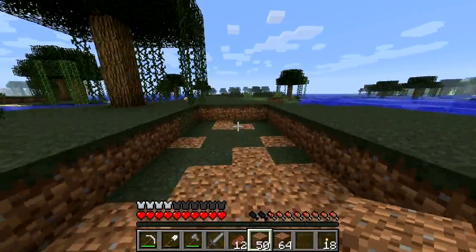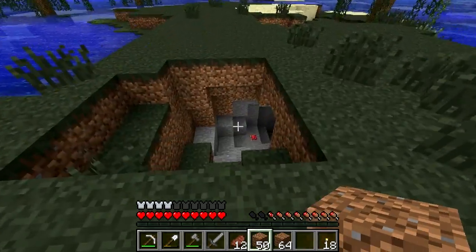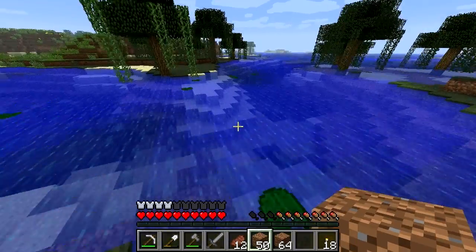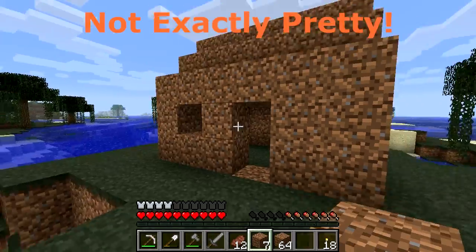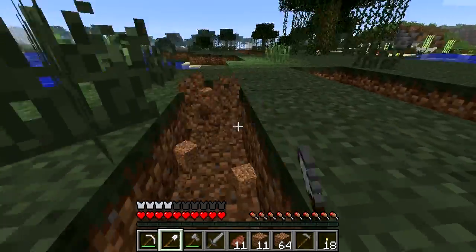Dirt is the most common block in Minecraft — it's as common as muck. It's found all over the overworld, and I mean all over: on the surface, in caves, at the bottom of the ocean. It's not used in any crafting recipes, and it's not considered to be a proper building block. It can be mined pretty quickly by hand or any tool, but if you want lots of it, the shovel is the tool you need.